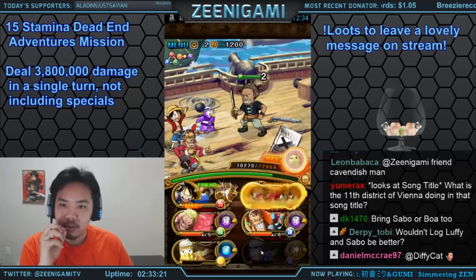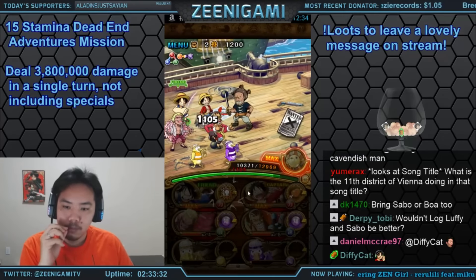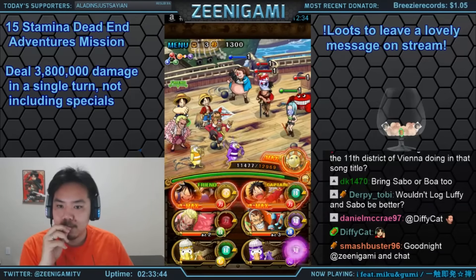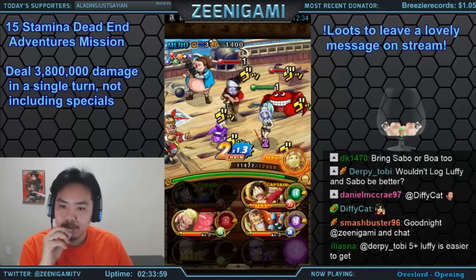You can always use Doflamingo's special and another type booster — for example, Doflamingo and a 2-year Zoro — and end it on Cavendish captain. You can also just use Cavendish's special ability yourself. You can use Sabo's special the turn before to wipe out a previous stage.